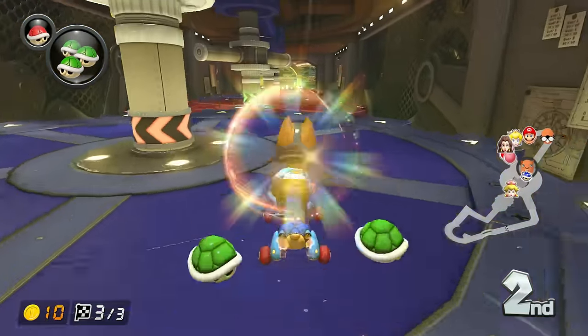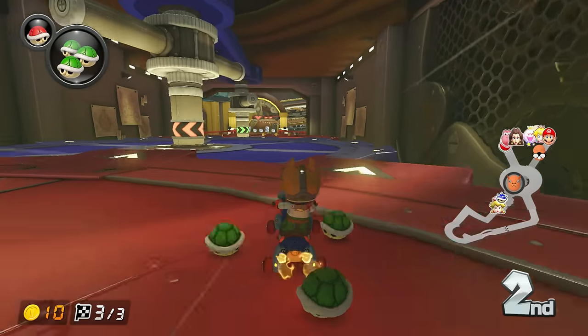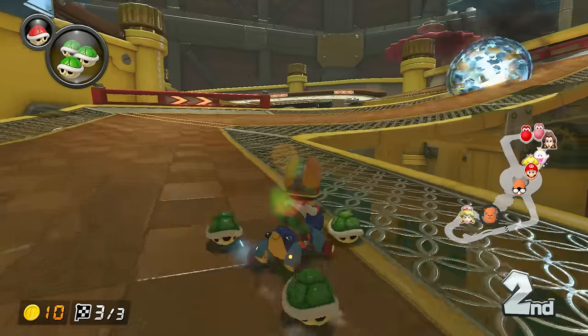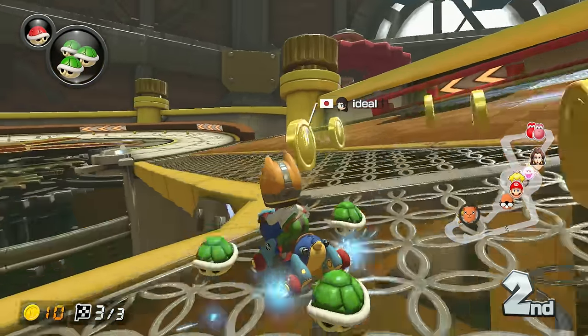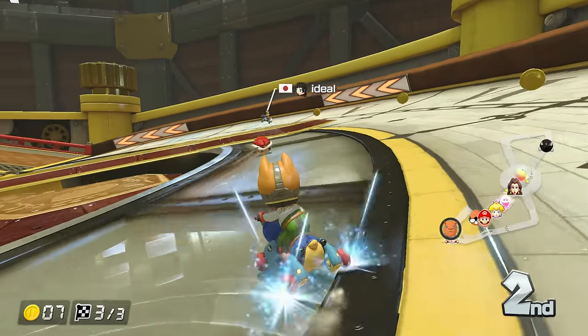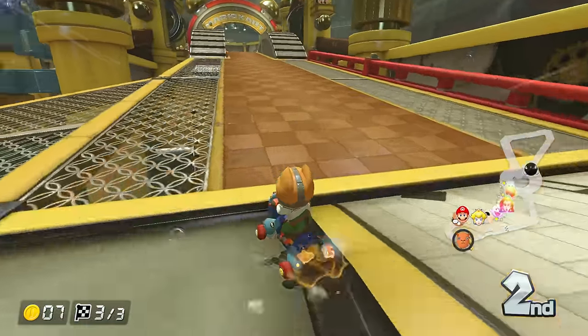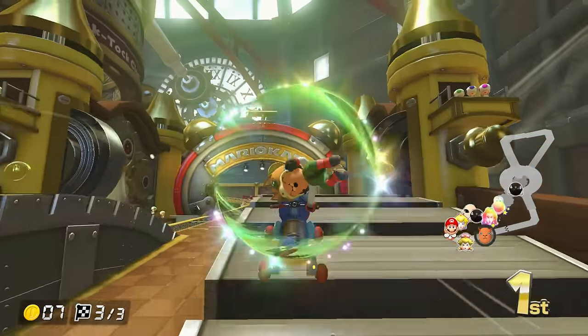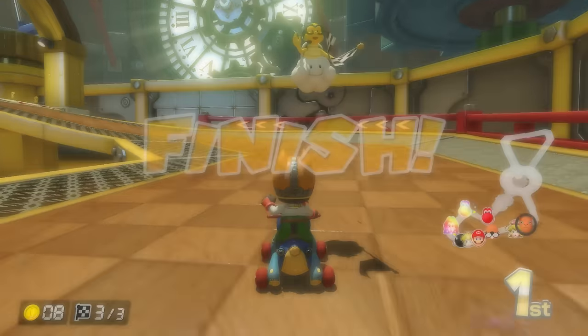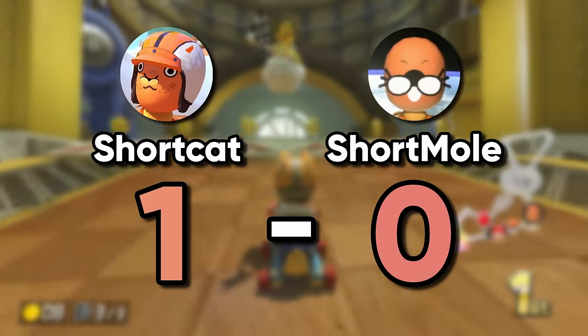I have a huge breakaway from third and I'm far away from first, so I just want to not get red shell or blue shell. I'm not trying to win — I'm just trying to beat Short Bowl. I'm playing first to 10 with Short Bowl. That was risky, but that's one-zero: Short Cat versus Short Bowl.